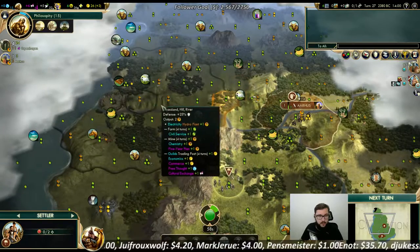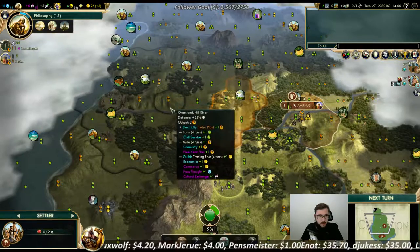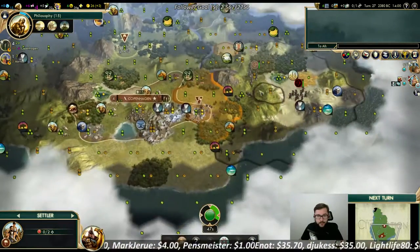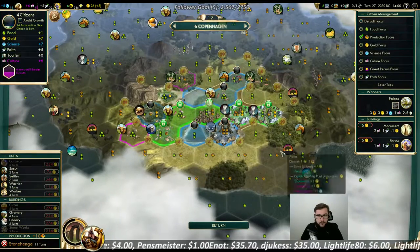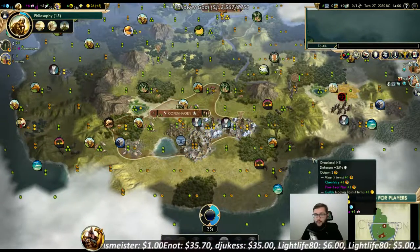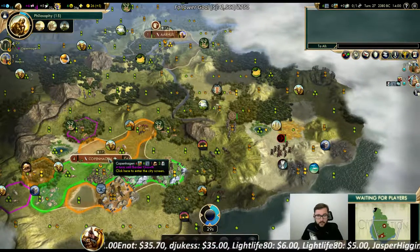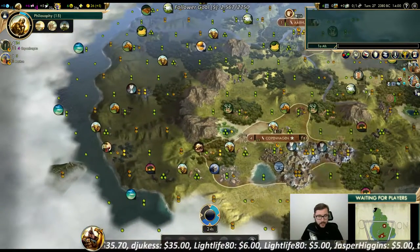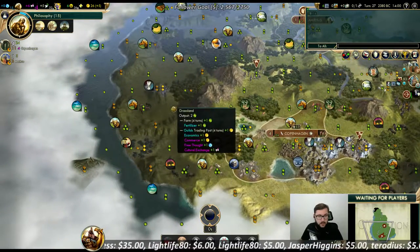Start moving towards that location — actually might as well just plant in here. Another city right in here near these tiles, one city right in here. Of course there's bison, all these tiles.